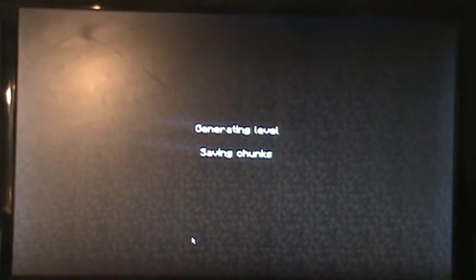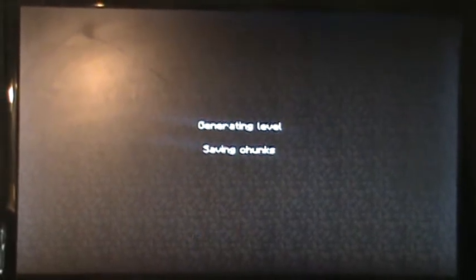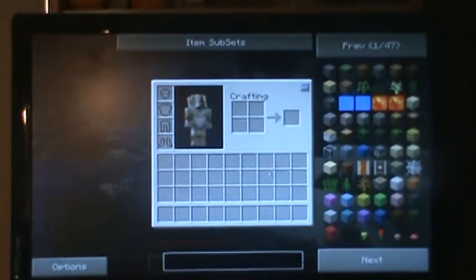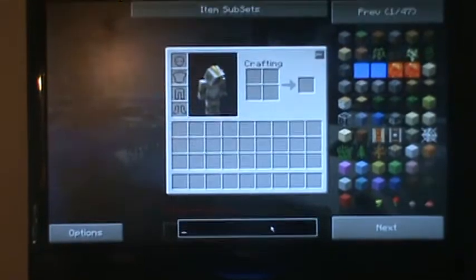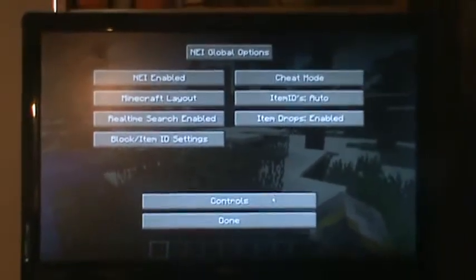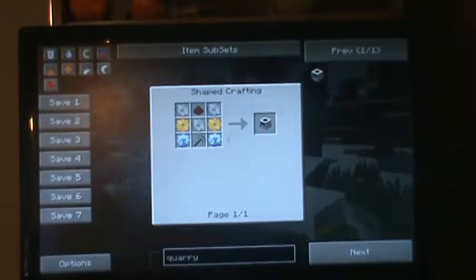I'm going to do it using the Too Many Items that it gives you in Tekkit. I'm going to do it in survival but I'll get all the items and I'll show you the recipes because I think I forget how to build one part of it. So let's search. You need a quarry block, which is right here. This is how you build it — let's go into cheat mode and it shows you how to build it right here.